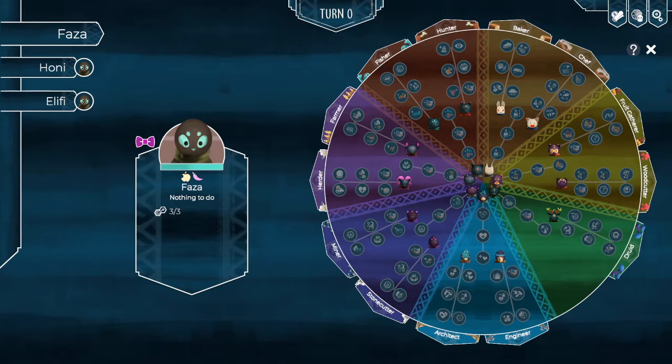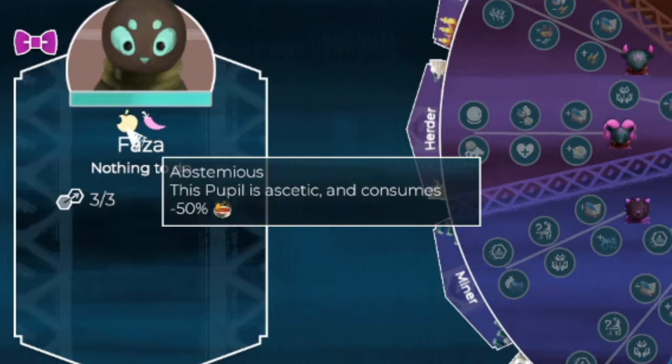All they have are their traits, which were determined when we selected the tribe. In this case, Faza has two interesting attributes. The first one indicates that Faza will consume half as many rations.